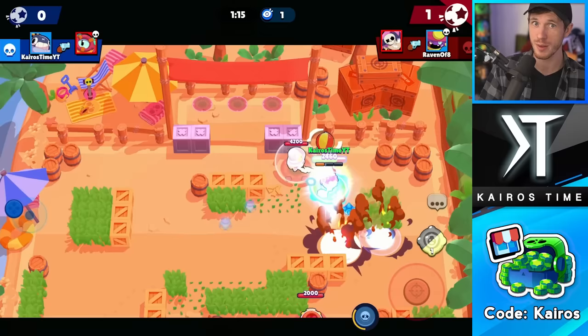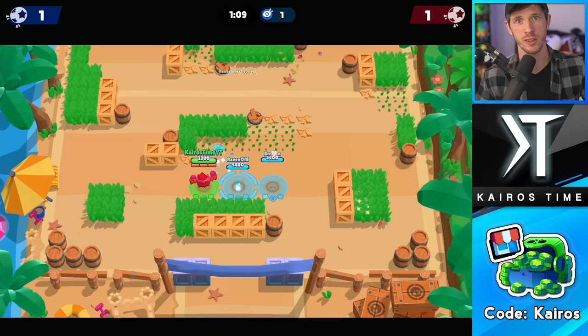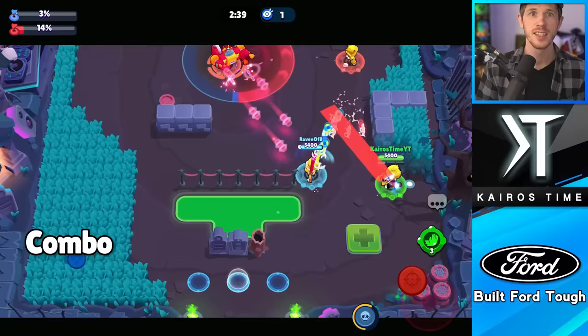Tick pumps out tons of supers one after each other, because they recharge themselves, and his supers are actually really strong. Gene is also a really great synergy with Bo, because even though he's not a thrower, he's got very long range, his shots are really easy to hit, and his super is one of the best in the game.